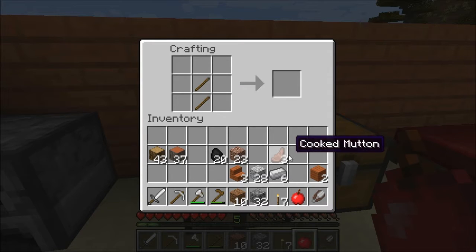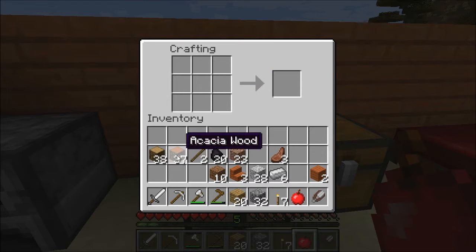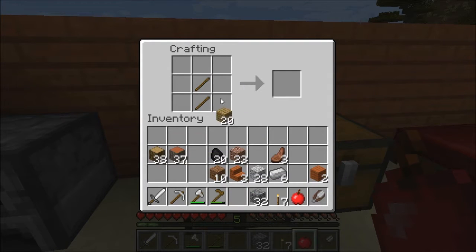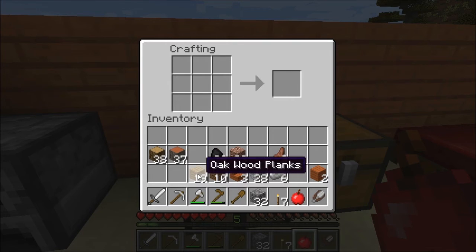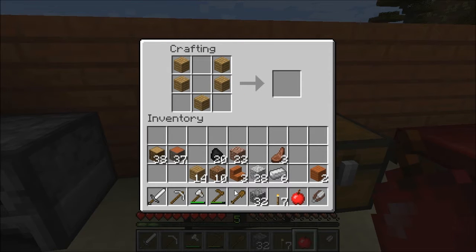I'm going to need a wooden shovel at this point. I'll use oak for this because I'm going to need a great deal of acacia for the lighthouse, so I don't want to waste it. I need to create an oak wooden plank. This has to be a wooden shovel, not iron - because it's going to be part of an oak boat. There it is!